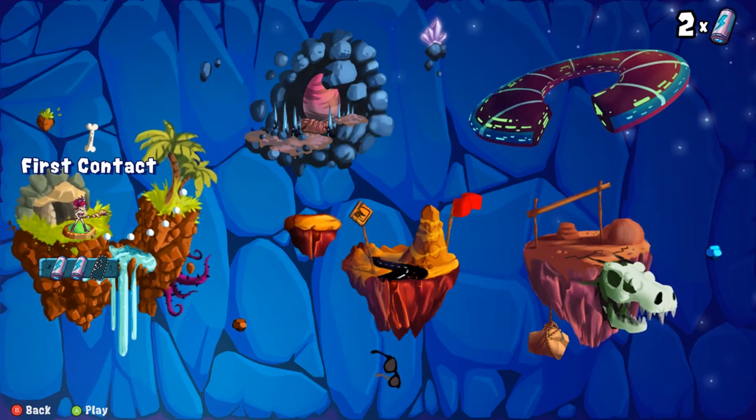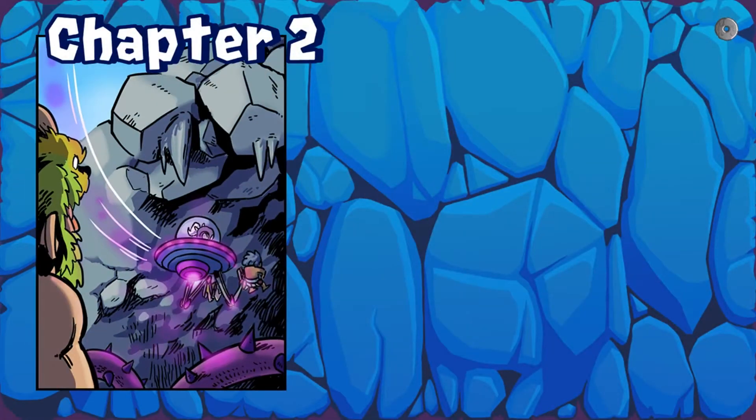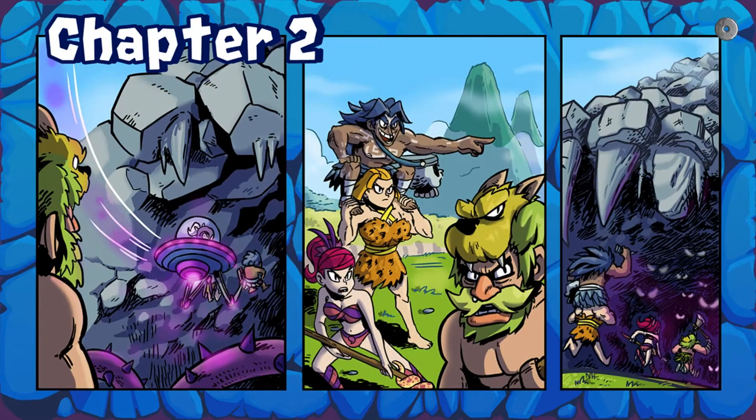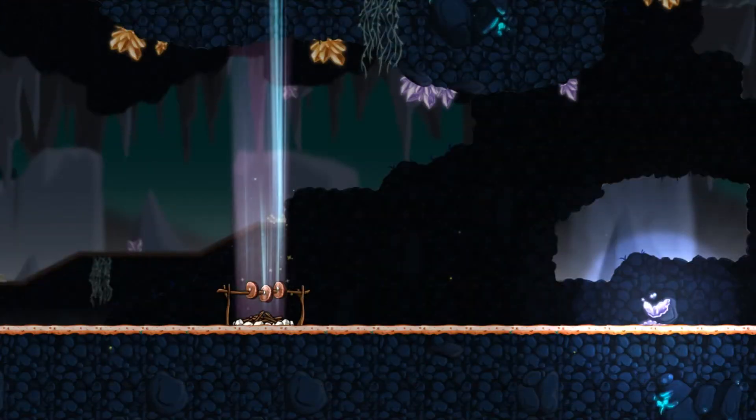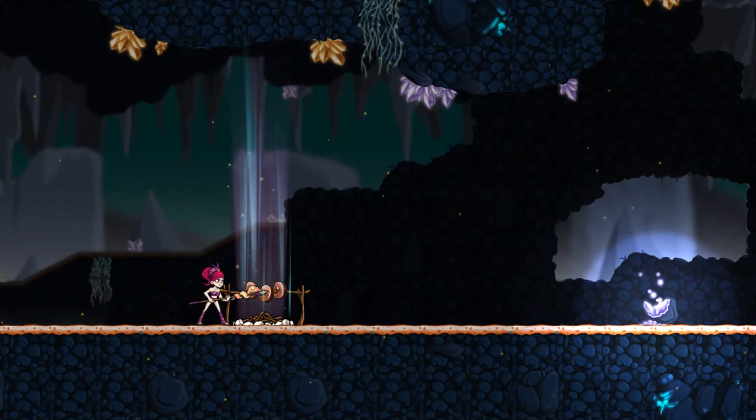That's the first level done — there's a hearty laugh at the end there. It looks like we go all over the place in this game, eventually to space in the top right. Death Mountain — that doesn't sound too inviting. We should probably go as a different character; we haven't played the woman in the leopard fur yet. There's a pterodactyl in the background!